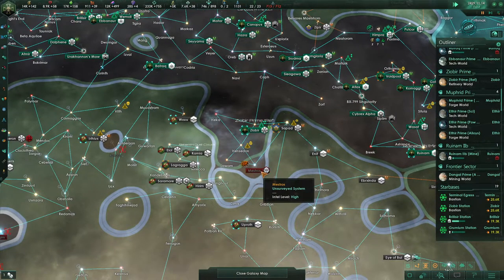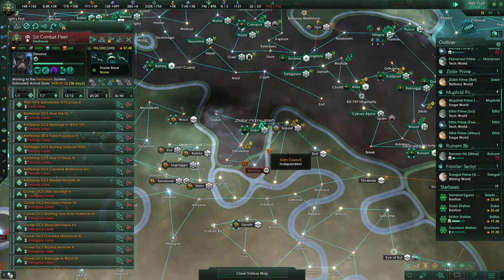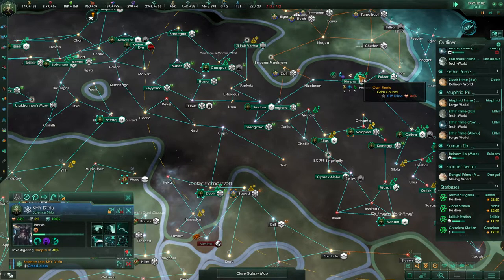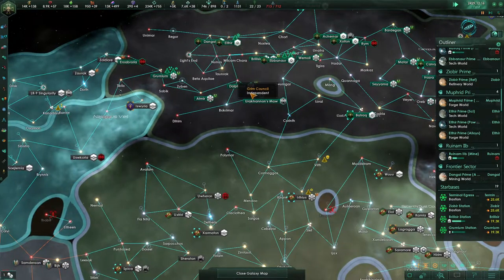All we need to do now is deal with the enigmatic fortress, and we'll get into position for that. We have reinforcements on the way but they're not there yet. We are investigating up here, so that's all well and good. This starbase has finished its construction queue — that looks great.